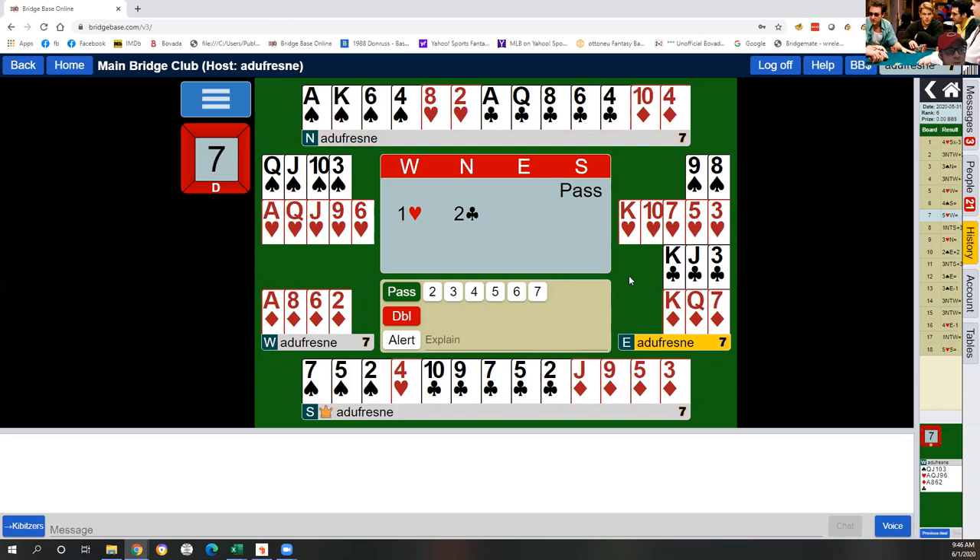This is called a cue bid. The idea is you just bid three clubs, and what you've told West is you have at least three hearts and at least an invitational hand. If we count our losers: two spades, two hearts, two clubs, and one diamond is seven. We have a surplus of queens by one, so we have seven and a half losers — right in the realm of invitational.